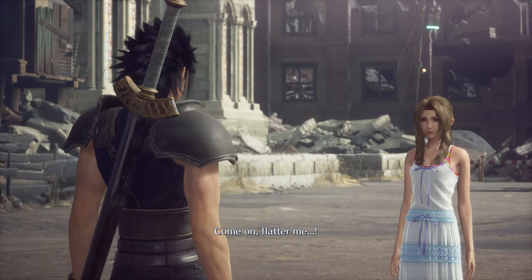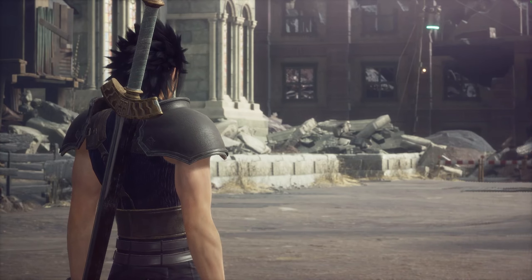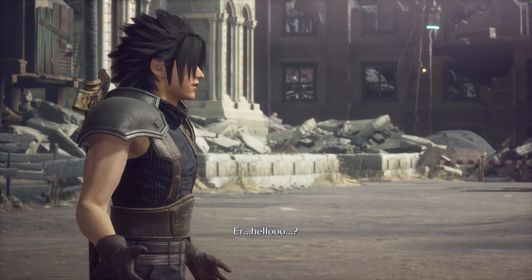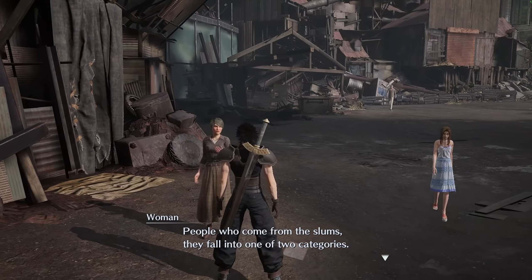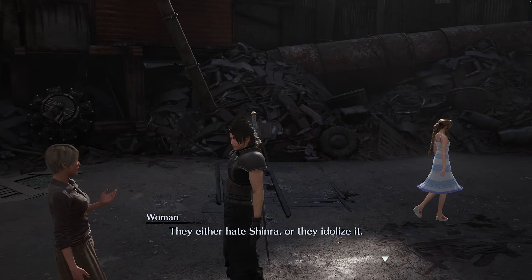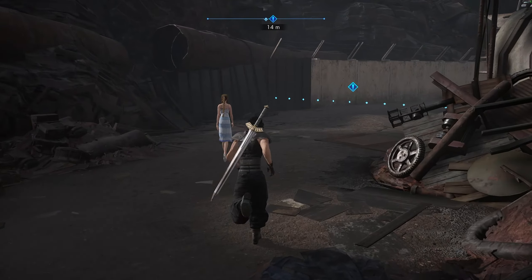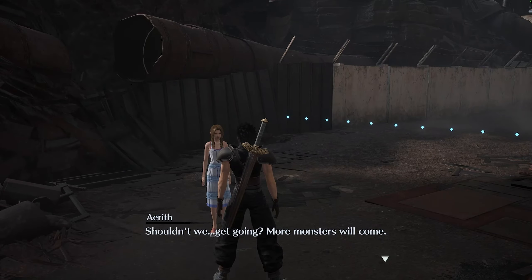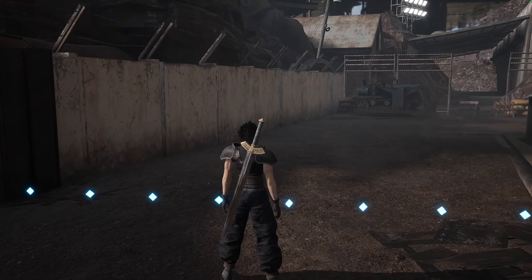Zack asks Aerith to flatter him. She ignores it and says 'let's go.' A slum resident comments on the darkness: 'People from the slums fall into one of two categories — they either hate Shinra or they idolize it. I'm the latter. One day I'll find a Shinra executive and live the good life.' Aerith warns more monsters will come.